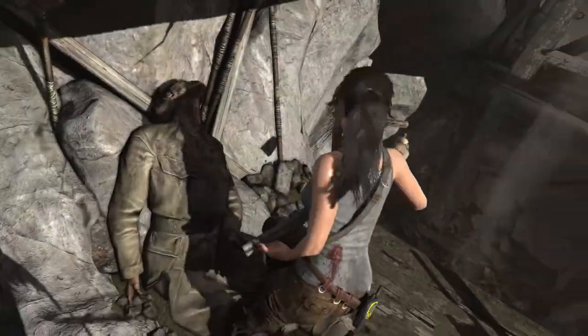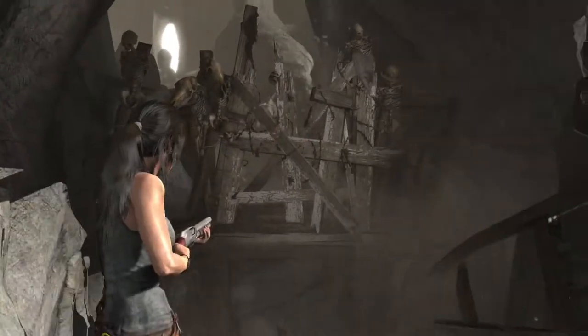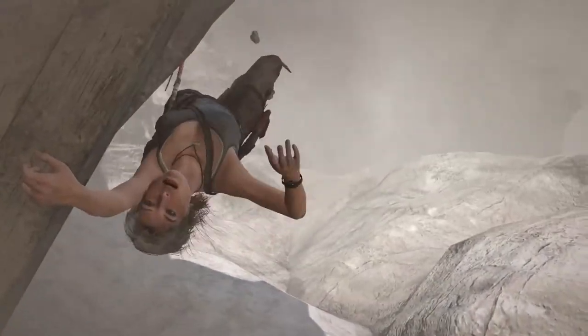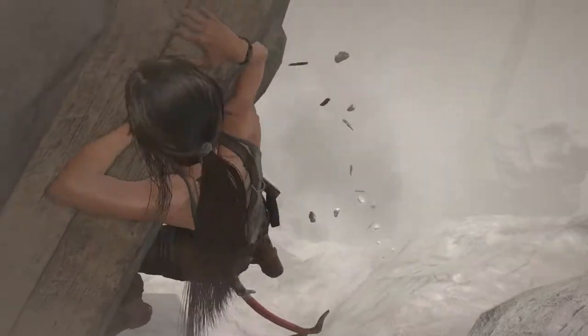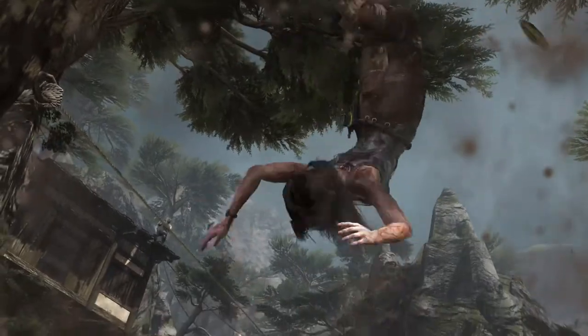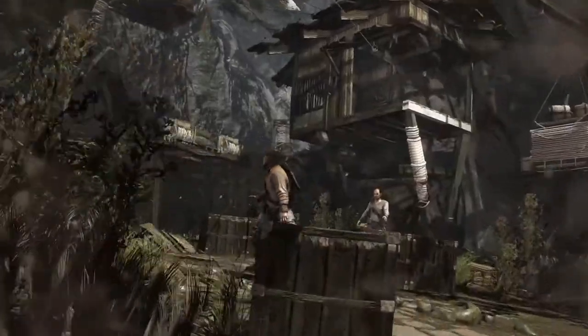This technique allows for all the individual strands of her hair to actually be calculated as a simulation in physics, to react to wind, weather, and as she moves, runs, or is even hanging upside down in the world — giving amazing fidelity to how this character looks on screen.